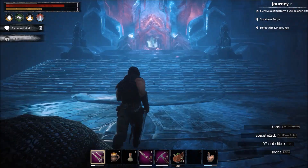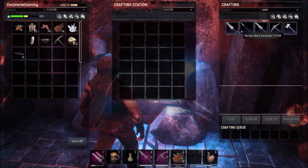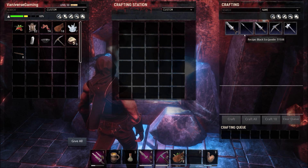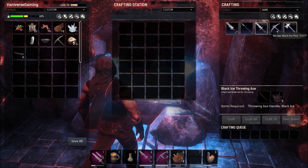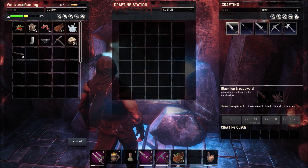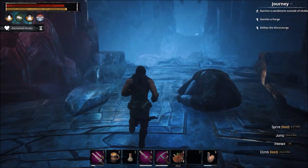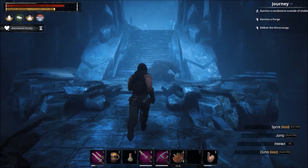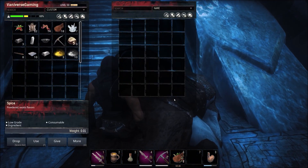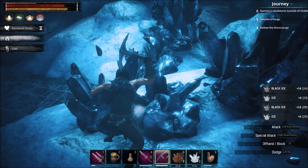Once you get all that done, come to the forge and click on it. Once you learn the recipes by killing the boss and clicking the stone behind him, here are the different things you can make. This one requires a hardened steel pick and black ice, and this one requires a hardened steel sword and black ice. So you need to bring the hardened steel weapon with you, plus black ice - which you can find all over the main area here. We have a hardened steel pick on us.